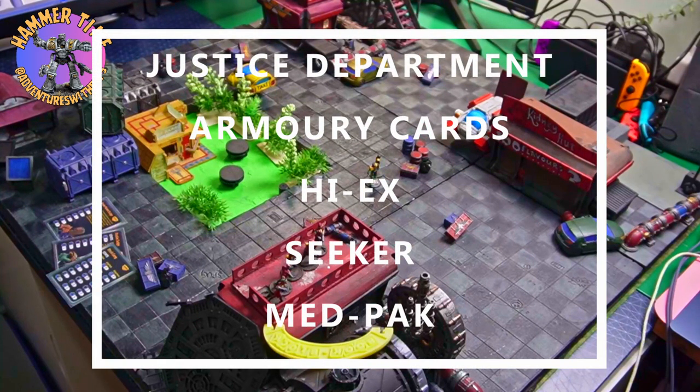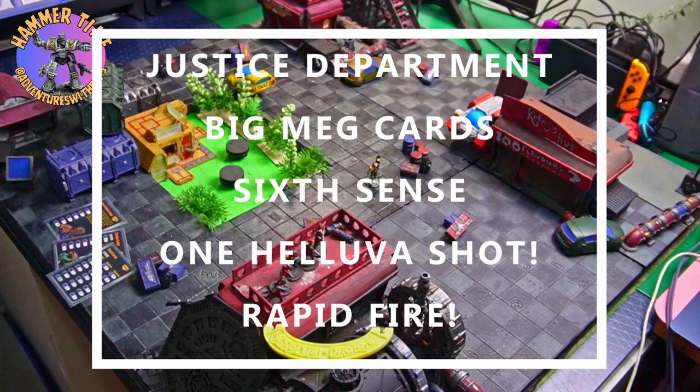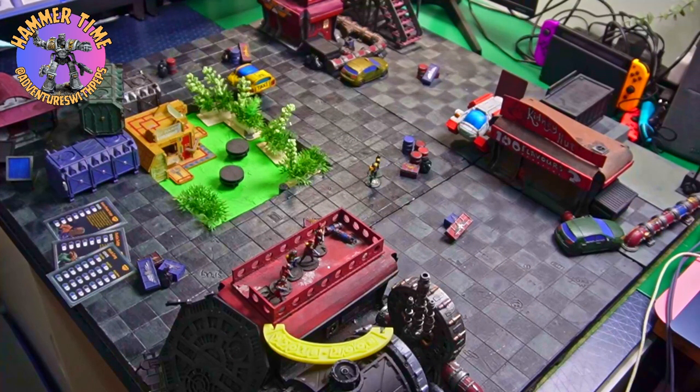The judges have Hi-Ex, which allows them to shoot an explosive. Med Pack removes full injury or stun markers from one model. Seeker adds plus eight to long range and ignores range modifiers with no line of sight required, but must be used with aimed fire. Sixth Sense plays as a reaction — a friendly model chosen as a target of a shot may turn to face and fire a snapshot in return, just as if they had the gunfighter skill. One Hell of a Shot lets one model take an aimed fire action ignoring long-range penalties. Rapid Fire gives a third snapshot for free after two snapshots.